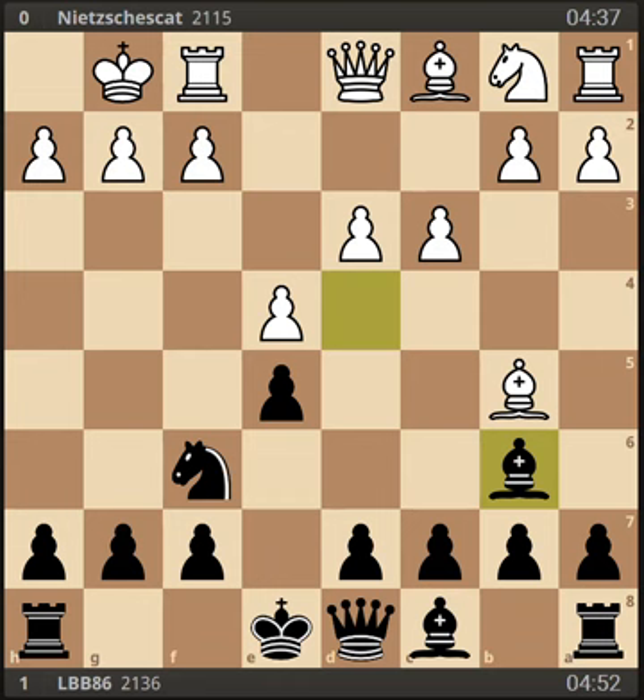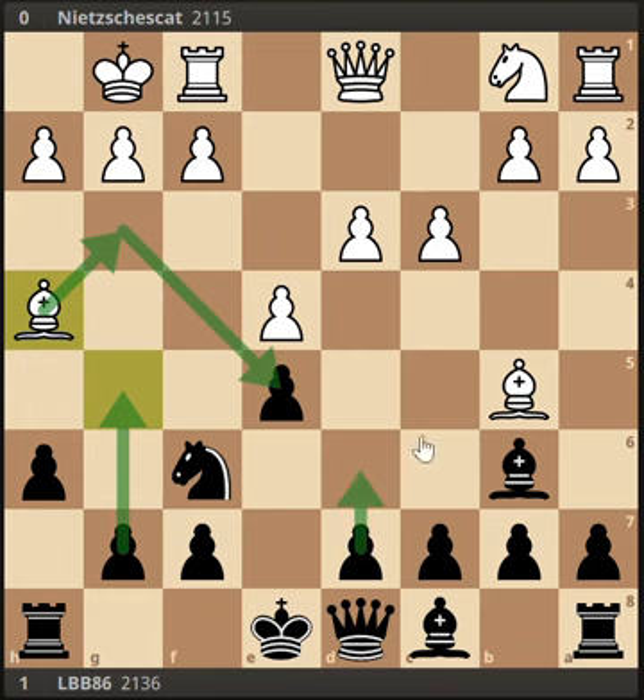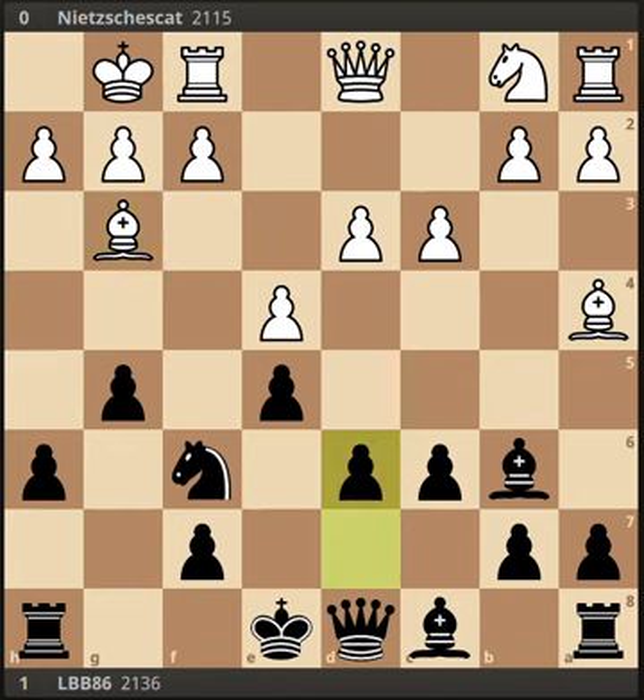Here my opponent played a surprise move — bishop e3 — this is where my book ended. Previously I had faced bishop to g5, pinning the knight, which I don't think is so good — masters don't like to play that move. When I have faced it, I followed up with h6, bishop h4, and I'd like to play g5 here and push the bishop back to g3. But that would be attacking my e-pawn, and I would not be able to defend it with the natural d6 because that pawn is pinned. So before playing g4, I play c6 so the bishop would not be pinning my d-pawn. Bishop falls back, then I play g4, then bishop g3, then d6. I've gotten this exact position a few times and the engine says it's about minus one — black has a healthy advantage.